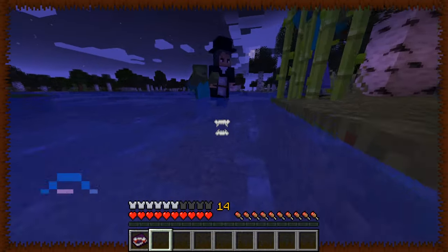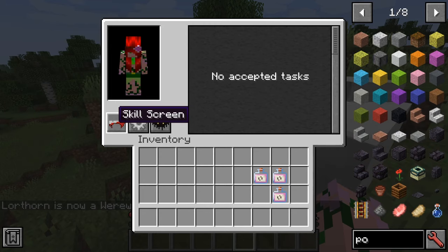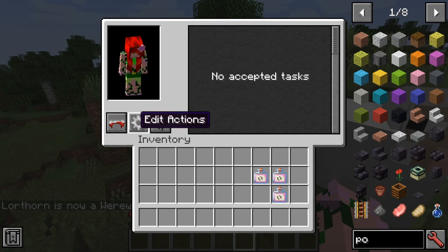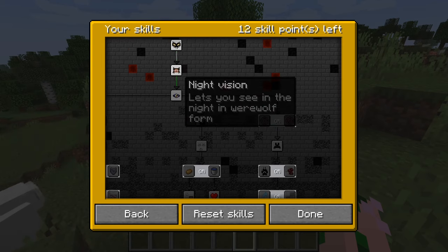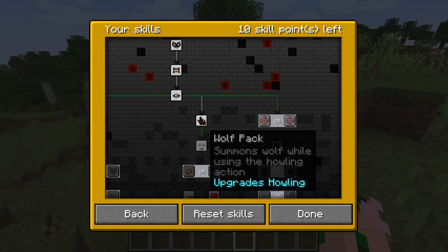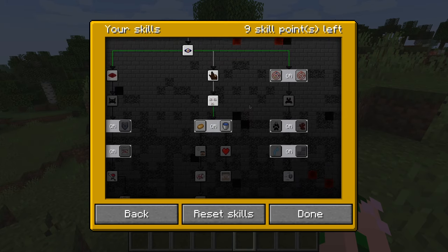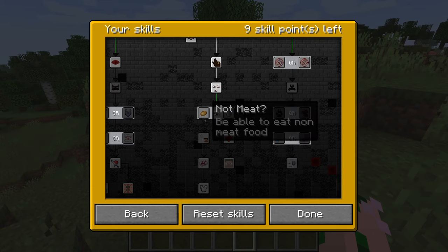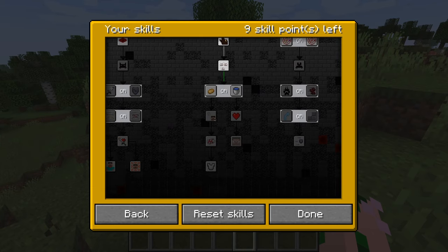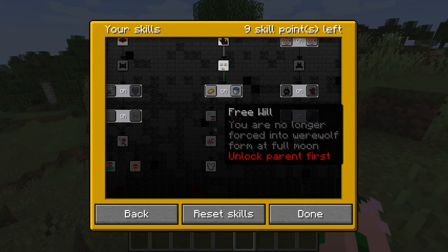Go and check out the vampire hunters — just see how friendly they are. So anyway, that was the path of the survivalist. Now we go down the human path. The human path gives you human form, night vision, howling, and wolf pack summoning. Then we have water lover — receive no debuff from water, which is very nice. Or we can have non-meat being able to eat as food. The path actually seems to split on which one we can choose.